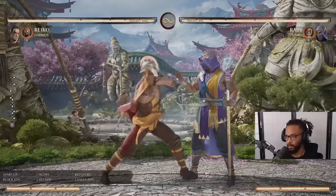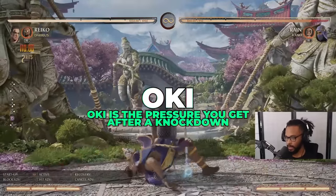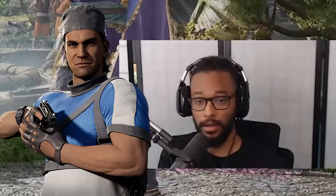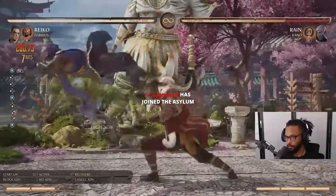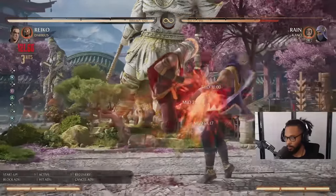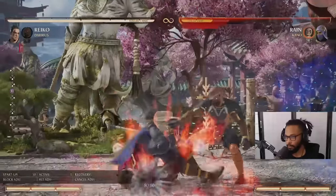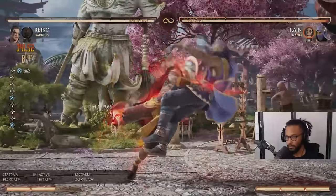Let's talk about command grab. Like I said, meterless it's a high doing 11%. It gives you zero oki. This is where striker is really strong for Darius because you can call striker's grenades and it gives him oki. But that's why I use tactical takedown — because it gives me better oki. A little bit less damage; the other one did 33, this does 32, but I can meet you with forward one.